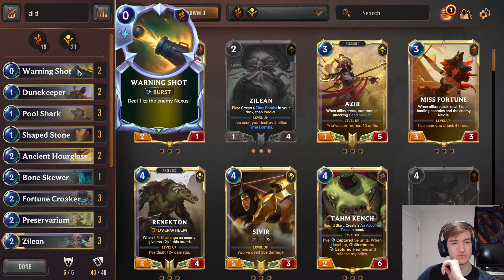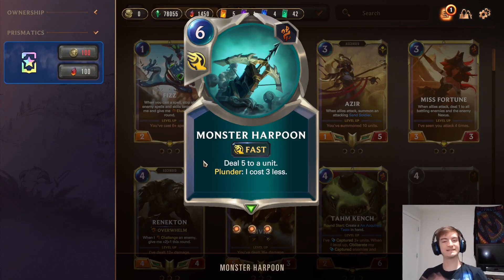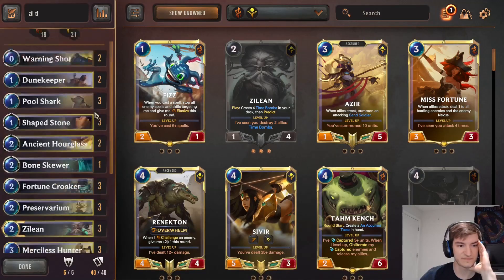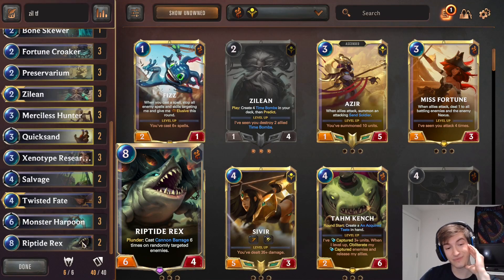We got a 2-of Warning Shot - not for early game, I'm kidding. 2-of Warning Shot to activate Monster Harpoon. Fantastic card. Absolutely fantastic card. It's 3 mana, 5 damage. It's so good. And with Warning Shots, it's just Burst Speed activation. They're also for our Burst Speed Riptide Rex activation. Very important.